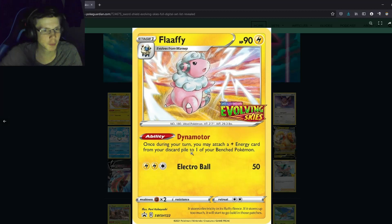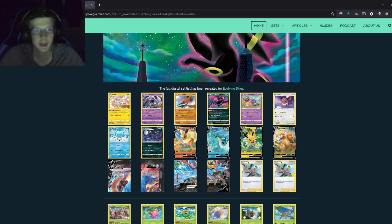So Flaffy — everyone's been talking about it. Once during your turn, you may attach a Lightning energy from the discard pile to one of your benched Pokemon. This is really good. It's going to make Lightning decks great — Tapu Koko Vmax, Boltund. One extra energy each turn is huge, it's basically like Dark Patch for Lightning. And it's only a stage one, so you only have to evolve once. If you get two Flaffies down, it's insanely good.